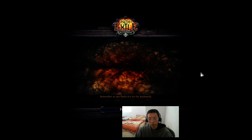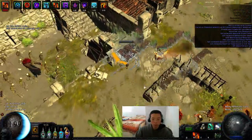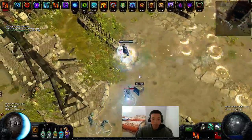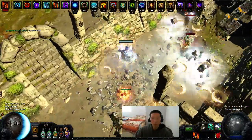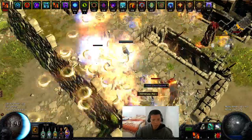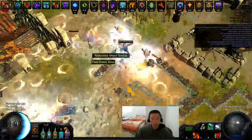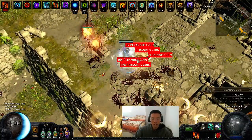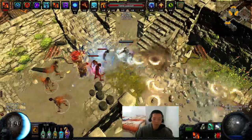My flask setup right now — I mentioned this before, but you may want to consider using double Vinktars. If you feel comfortable with a single Vinktars, you can try using something more fancy on defensive flasks, like Rumi's Concoction for block, or a Granite of Assault, so you can get more defensiveness. I'm using five damage flasks because I don't really need defensiveness, but today I was playing double beyond maps with vulnerability and getting hit by a physical spike monster for like 8k.